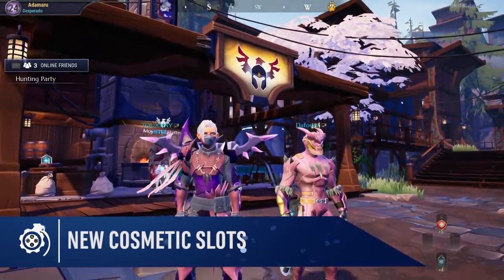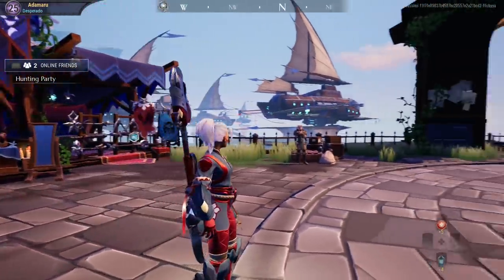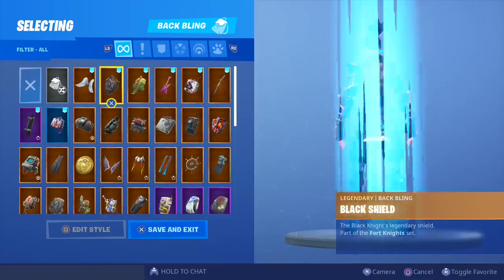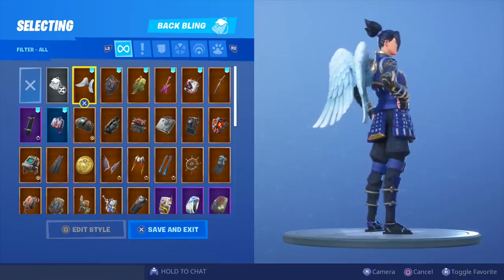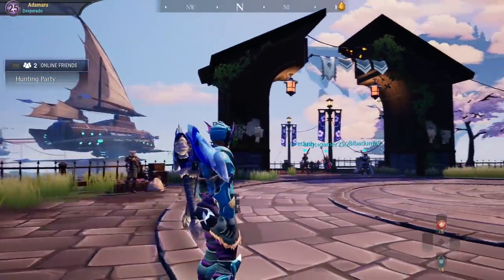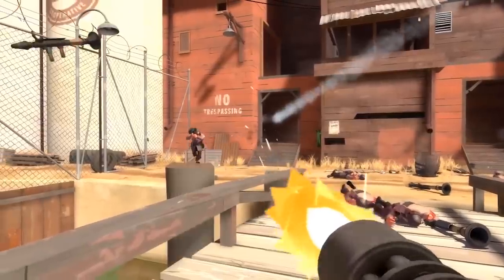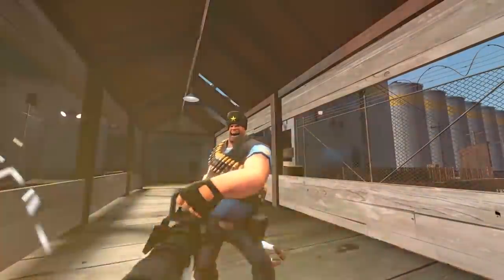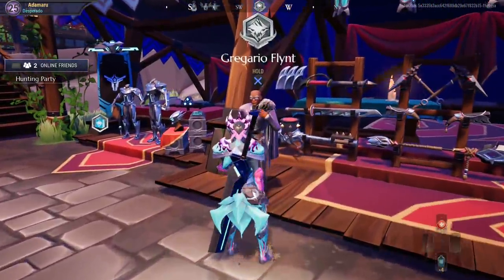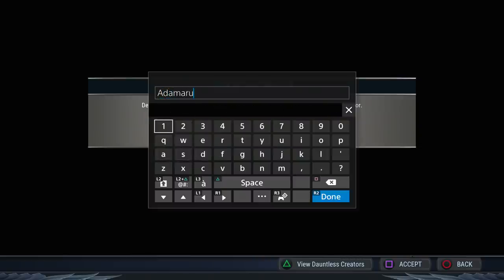New cosmetic slots are coming very soon. We will soon be able to apply vanity items to our head and back. The example given was a halo and wings — visually this will be similar to how back blings work in Fortnite. This will allow us to look our way and embrace our own styles. All I need is a bright pink guitar. The head items seem like a great idea too — imagine rocking your favourite cap or something random like devil horns. The only game I can think that has done headwear very well in the past is Team Fortress 2. I'm prepared to spend so much platinum on these items to stand out from the crowd and be unique. And if you pick up the Hunt Pass or any items in the store, please think about using code Adamaru as that helps me create more content based around Dauntless.